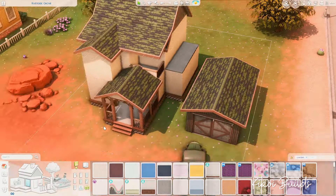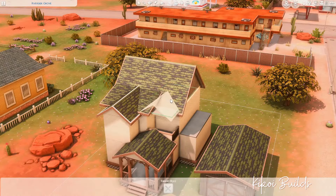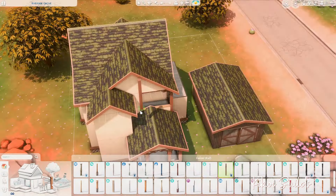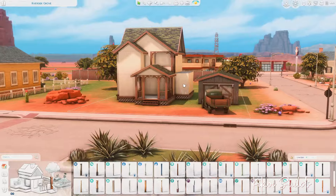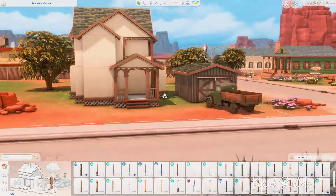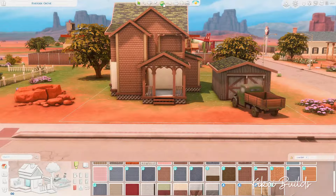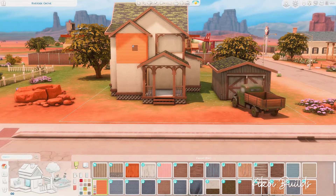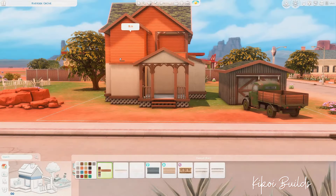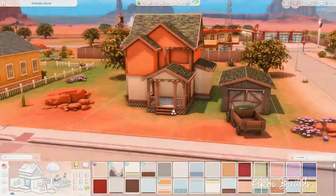I also ran a little poll on my Instagram stories asking people what they preferred — one picture of the house in Strangerville and one in Willow Creek. The vast majority preferred Willow Creek, so I decided to go with Willow Creek. I really do love Strangerville though — the scenery, the colors — everything about it is beautiful.